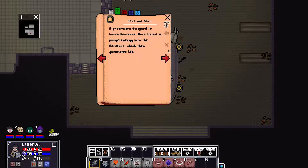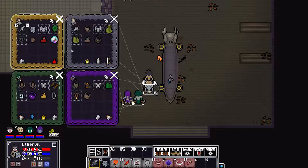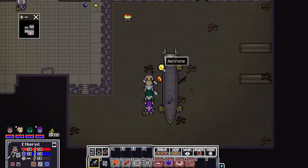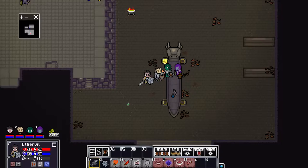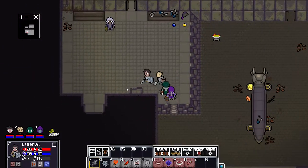Airstone slot — a protrusion designed to house airstone. Once fitted, it pumps energy into the airstone, which then generates lift. There we go. I guess we're about 25% of the way there until finishing the machine.